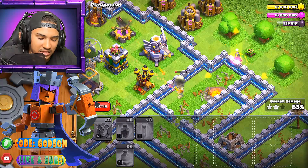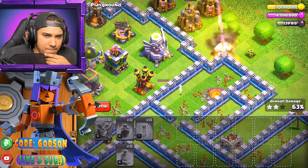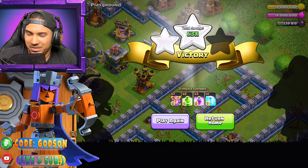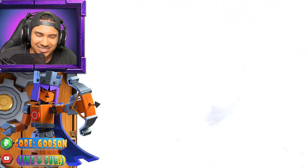Alright, so that's the super witch there. You know what I want to do? I want to try and put this character up against the Infernal Dragon. That would be something. Let's just try and put these troops up against each other and see who's stronger.